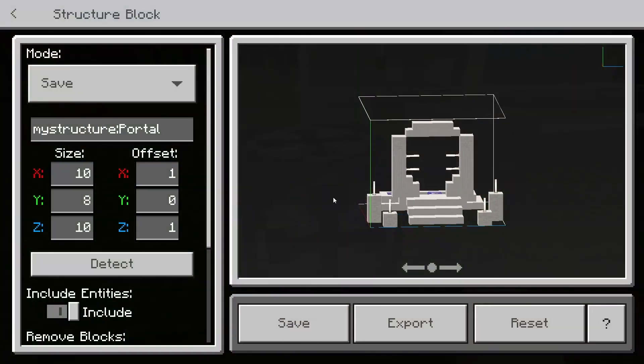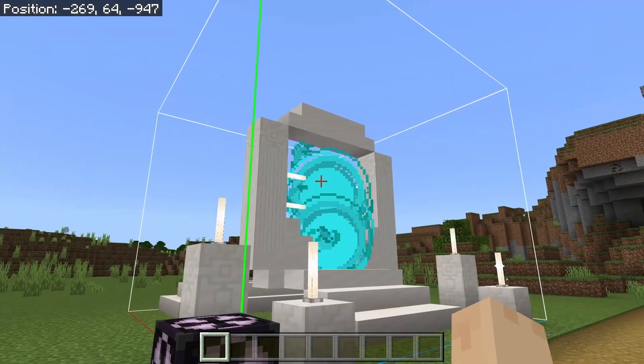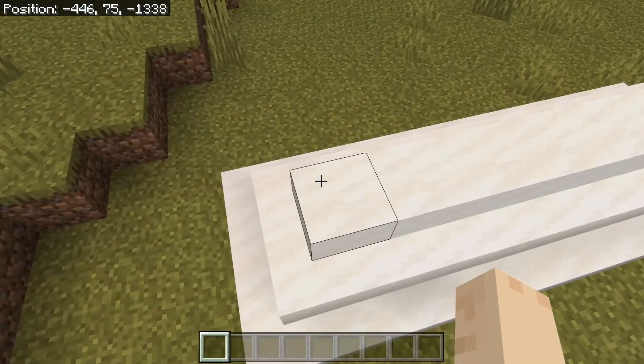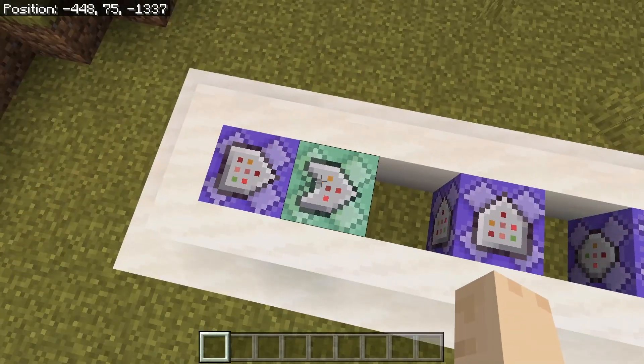You can then save your portal into a structure block and set up another one anywhere you want. Make sure you change the coordinates and fix your particles, and ensure that the teleport command is going to send you back to the first portal.